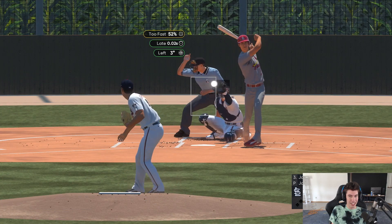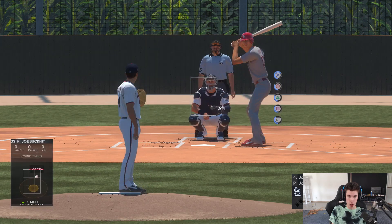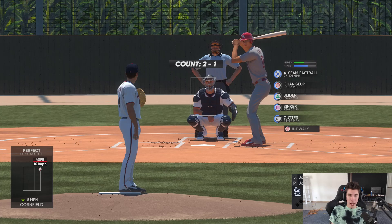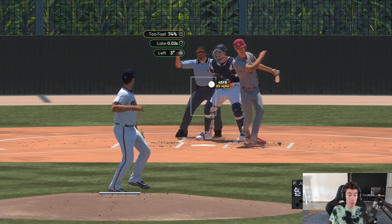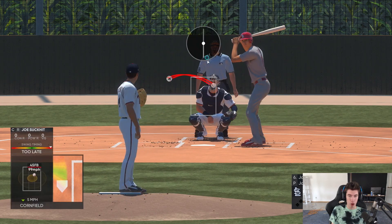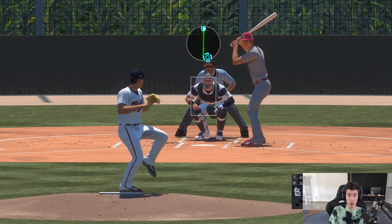I'm going to go through and show you guys this whole game so you can see how long it's taking. I'm probably not going to cut it up. Normally I'd say I'm getting between 1,500 and 2,000 XP a game — it varies depending on how many hitters you're striking out. The games are taking me between three and five minutes, averaging around four minutes, depending on foul balls, fly balls, ground balls, and how many are put into play.